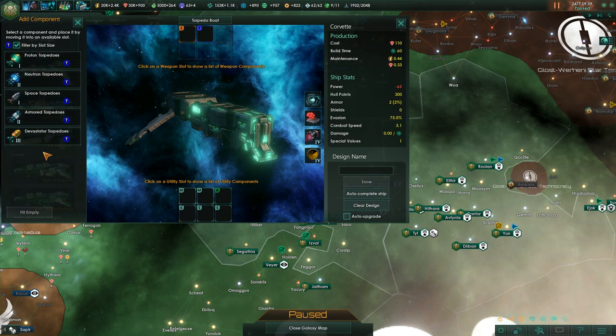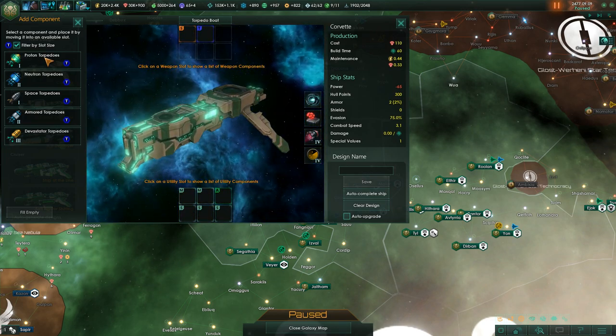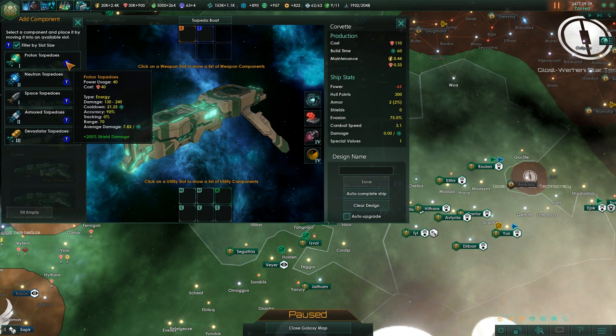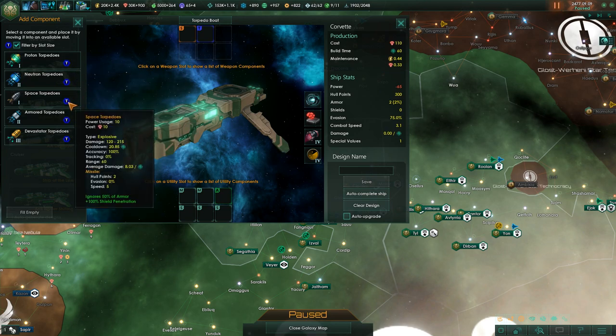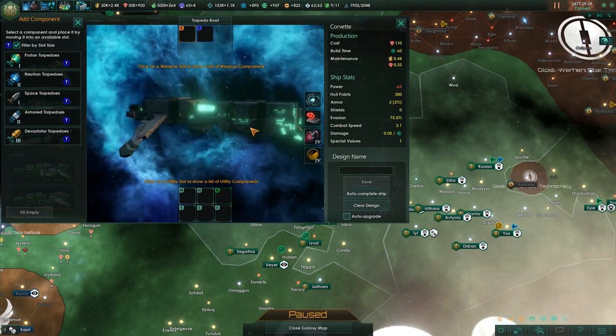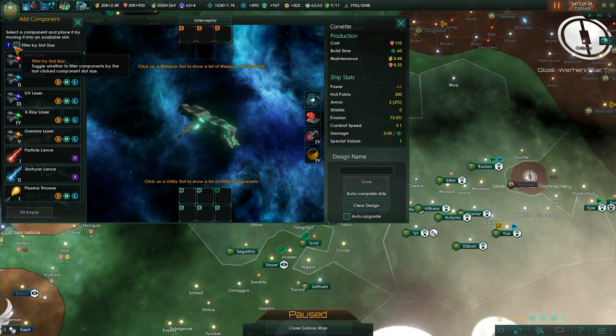Corvettes, together with cruisers, are the only ship types that can fit torpedo weapons. This makes them excellent for taking out large ships because torpedoes are high-damage hitters with extremely slow fire rates, but they do massive damage. The more advanced space torpedoes completely ignore shields, which makes them incredibly powerful.